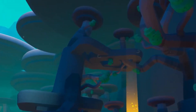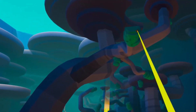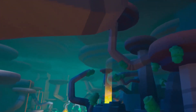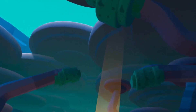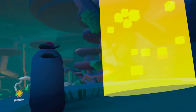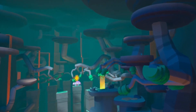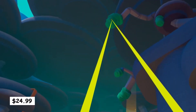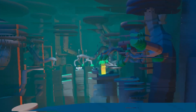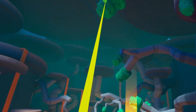Windlands 2, the critically acclaimed grappling hook-flavored platforming adventure game, is finally making its way to Quest 2. Initially launched on SteamVR and Rift in 2018, and later on PSVR in 2021, the game will be available on the official Quest 2 store on February 2nd, priced at $24.99. The game is not yet available on the Quest store, but you can wishlist it.